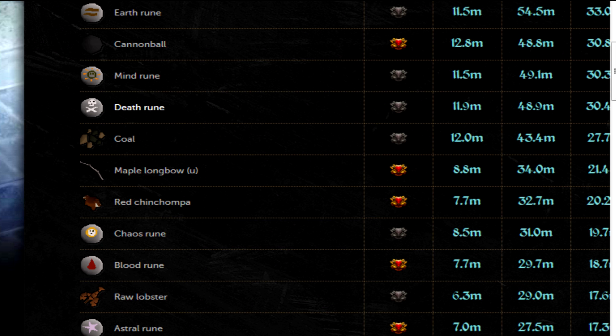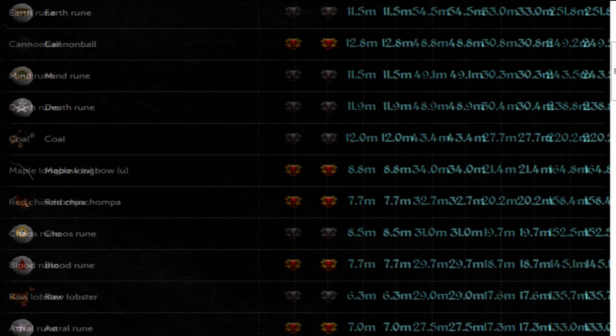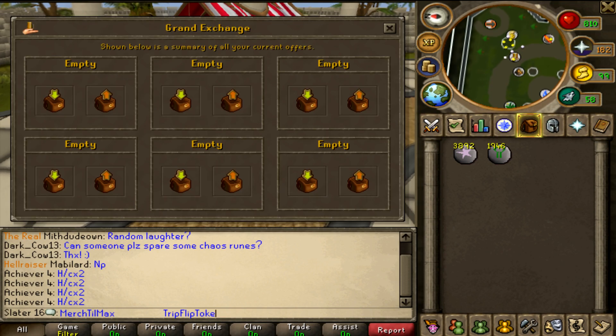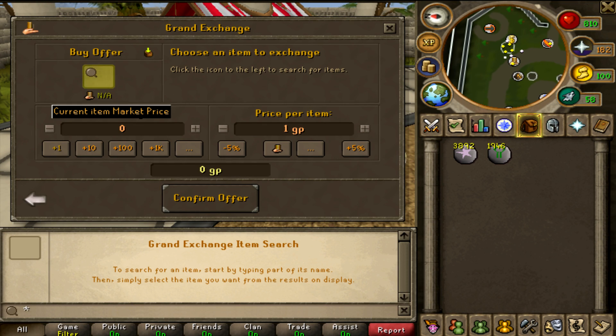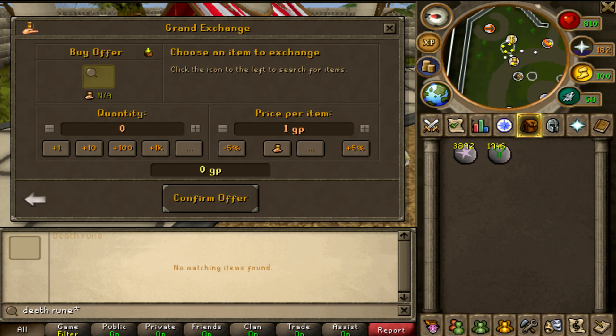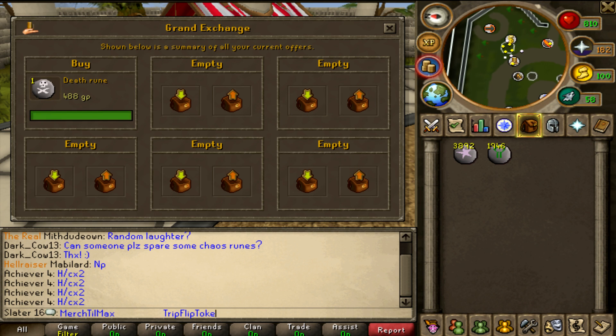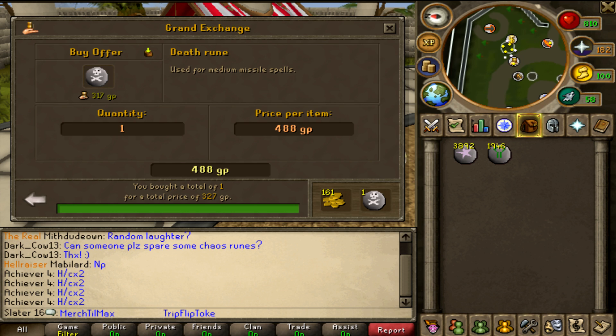There's a decent amount of death runes being bought and sold, so that's probably going to have a little profit margin. To find the maximum amount this item is being bought and sold for, type in 'death rune' — not plural — and put in plus 30% to instantly buy it. That gives us an instant buy at 327 GP.